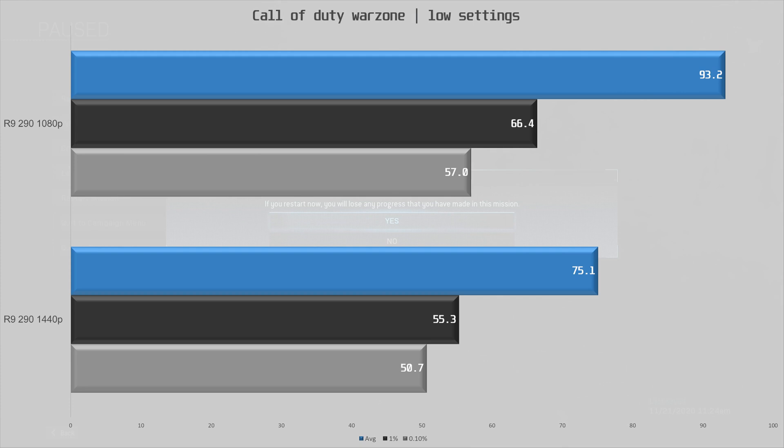Last game is Call of Duty Warzone. We use whatever settings the game recommends for the R9 290, which is basically all low. At 1080p the game is plenty playable at 93.2 fps average with decent frame times — most people drop the settings in this title anyway. At 1440p it was also pretty playable at 75.1 fps average with okay frame times. There could be some areas where the R9 290 would struggle, but it seemed fine in my playthrough.